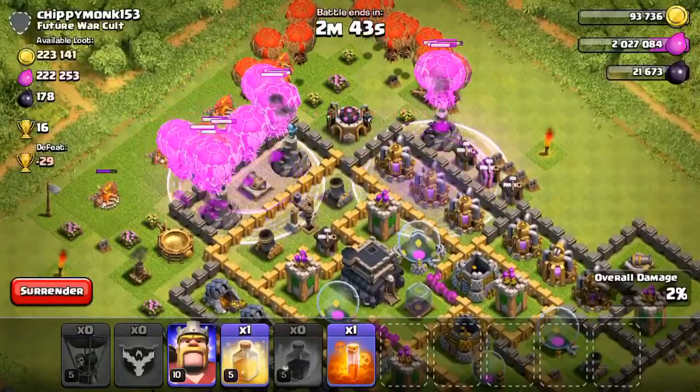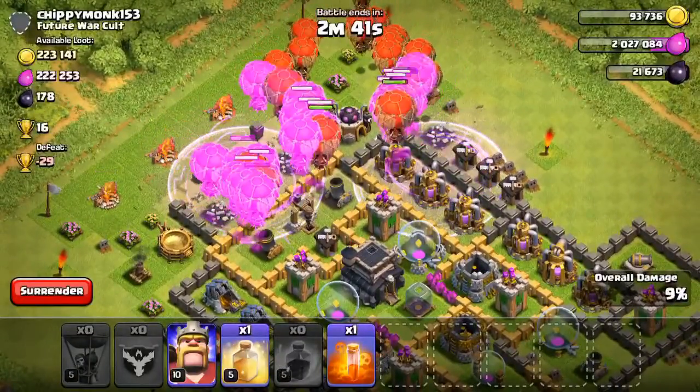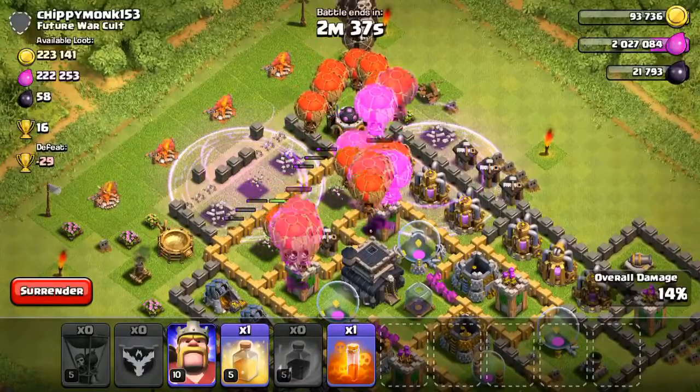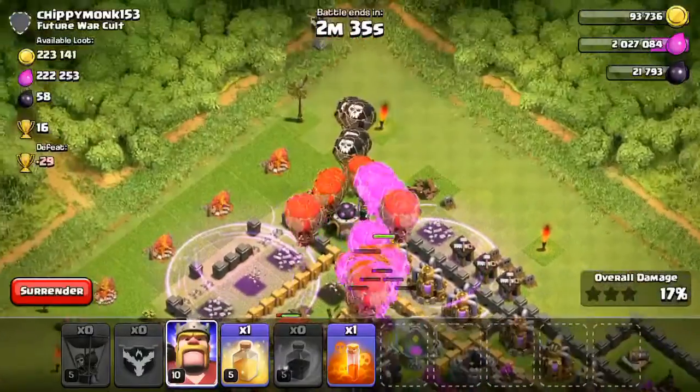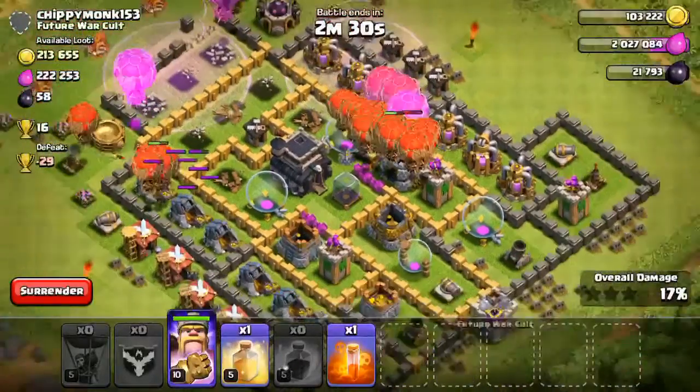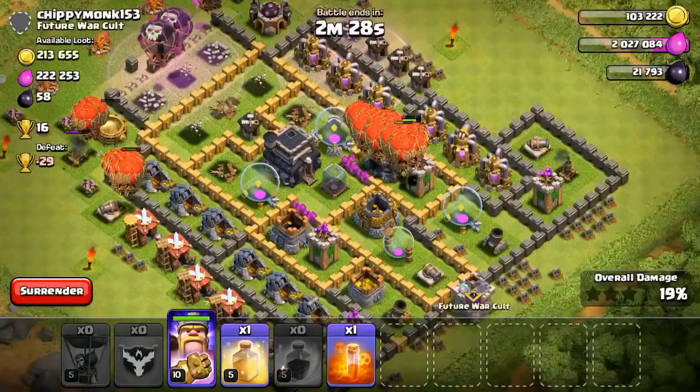I want to go there since those do the most damage to my balloons. I'll drop a rage on the left and a rage on the right so it's gonna get all of them raged up nicely. I probably could have placed the rage spells more in front — they were a little bit too far in the back — but it really shouldn't be too much of a problem. My balloons are speeding up.